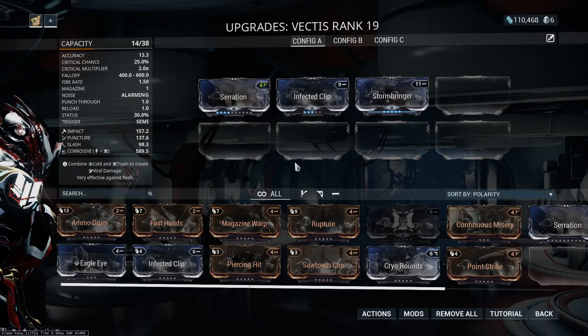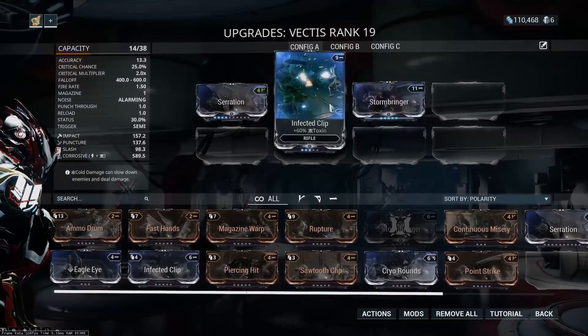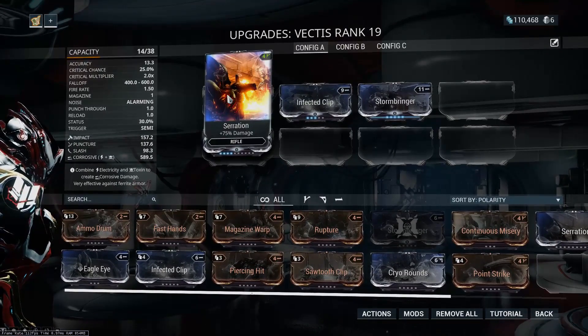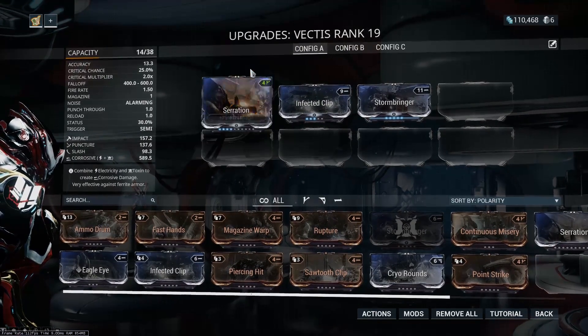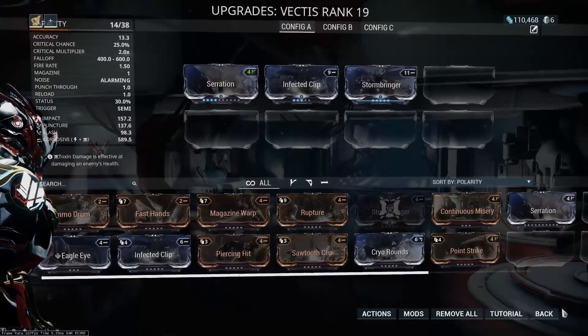So our Vectis — I did change around that build. I added in Infected Clip and Stormbringer that we had started to level up, and I also started upgrading Serration, so our Serration is now pretty good and we do a lot of damage with our Vectis.